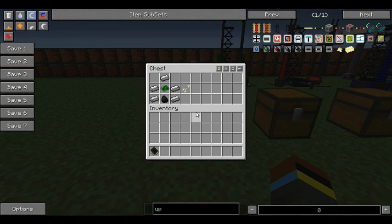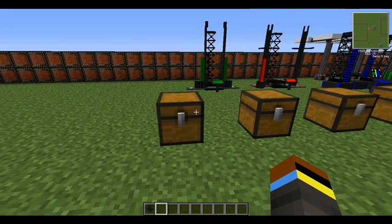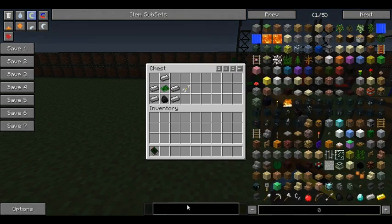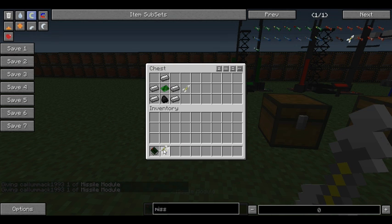We're going to start off with the basics. What you're going to need to make this is a missile module, which is basically five pieces of steel, a basic circuit, and a coal. When this first came out it used to be oil, but thankfully it's now changed to coal. It gives you two missile modules, but they don't stack, unfortunately.